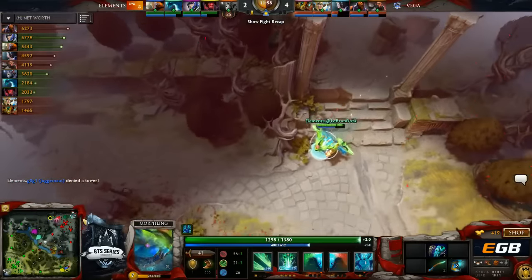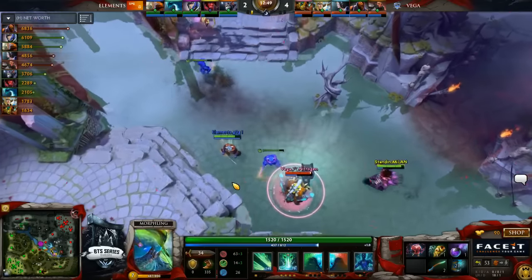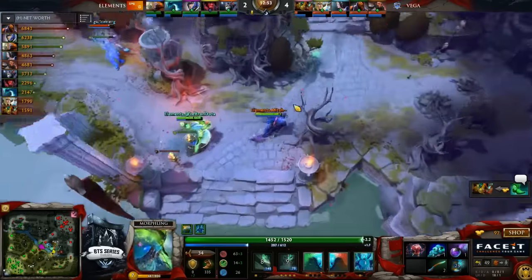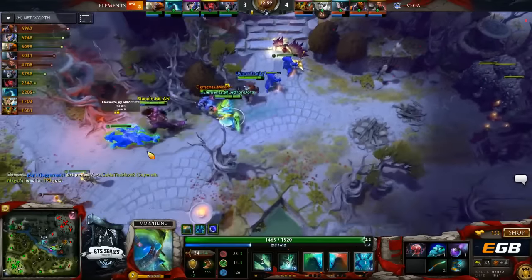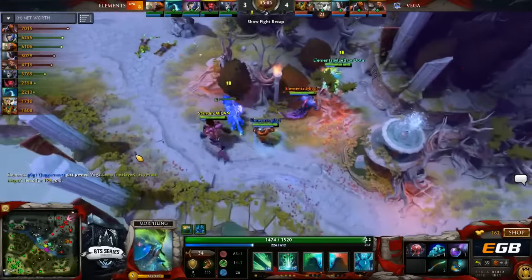Obviously there's a lot of value. Back and below by the bottom rune — breakout here for Gogi. There is a disruption save from Milan. Things get a bit awkward. He makes it out and back to the fountain. He's going to be good, but is Saoma going to be as lucky? He's not. He gets crushed and slashed down. The chicken man will fall. And now Elements will be able to segue into this tier 1 mid lane.